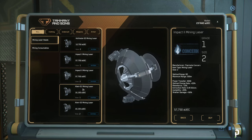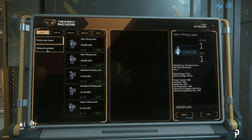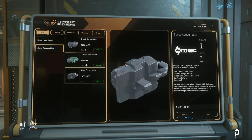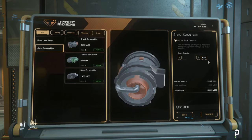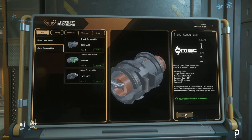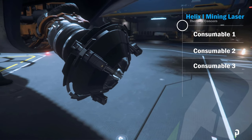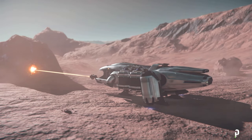Mining consumables are used to impose a certain influence on the mining process for a short period of time. Some consumables can influence instability, energy level, or even expand a fracture window. These consumables are attachable to mining heads — some heads have no available slots while others have up to three. The Helix mining head has three slots. Some consumables also have multiple charges, meaning you can use them multiple times.